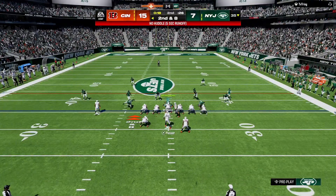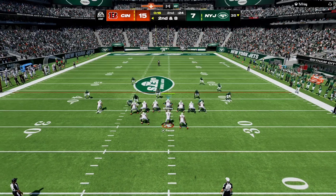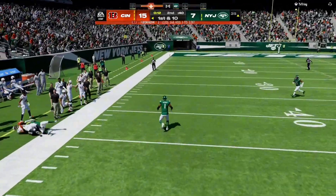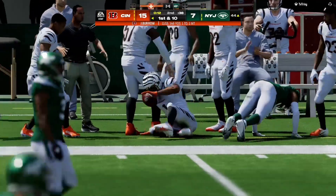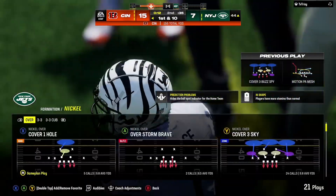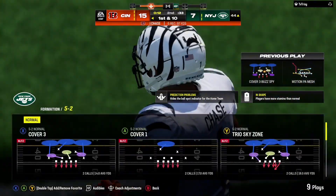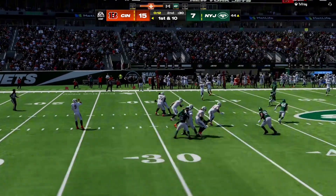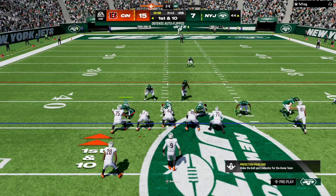In motion left here, one of their tight ends. They go play action with Burrow. He's going to have the hookup here to Chase. They call his number again — it's his sixth catch and a first down. A good quarterback facing zone coverage, if he has just a little bit of time to survey the scene, that's what's going to happen. No doubt about it.